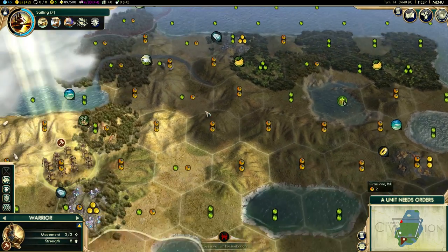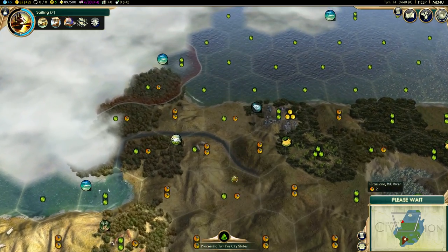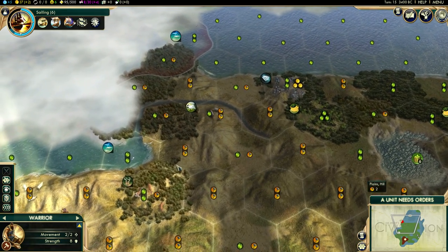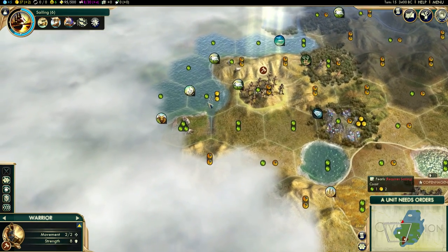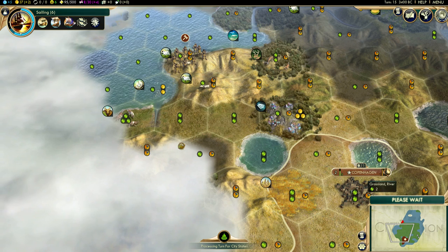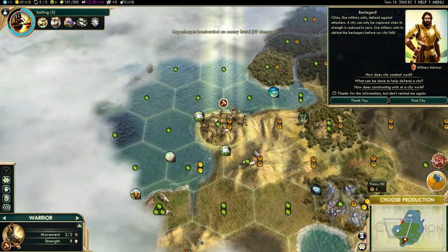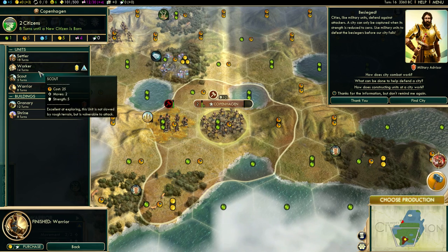We need to get up here and place a city fairly quickly, I believe, so we can stop England. Where should we place a city up here? If we place it here we'll have one, two, three, but we won't have that one, which we can then work from another tile. I'm thinking we need to go up there and place the city. Production-wise here — and we want the settler.